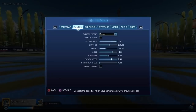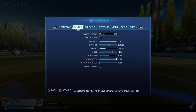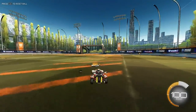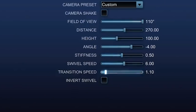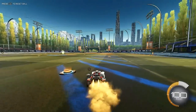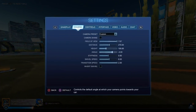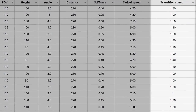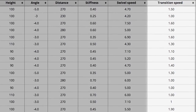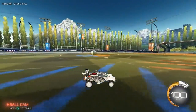For the last two settings, I'm going to group swivel speed and transition speed together because they control how quickly your camera pans around the field. Both these settings are definitely subjective and don't really affect your gameplay all that much — all they control is how fast your camera moves around. In my opinion, the faster you can move your camera the better, but only if you can control it. Pro player swivel speed can vary anywhere from 0 to 100, and transition speeds generally fall between 1.0 to 1.3 or 1.4. I say try to increase them as high as you can while still maintaining control.